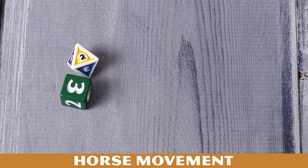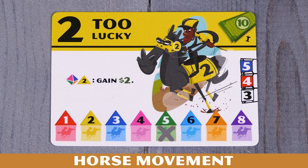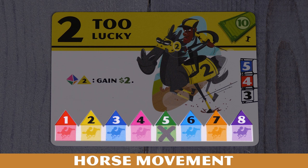So let's talk about horse movement and horse cards. The game begins with the active player rolling both dice. The eight-sided die will determine which horse is moving, and the six-sided die will determine how many spaces it moves. In this case, the yellow horse number two will move three spaces. Now, we will look at the card for horse number two and look at the bar at the bottom of the card.